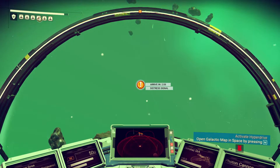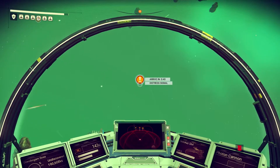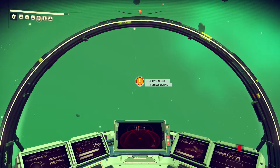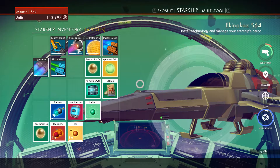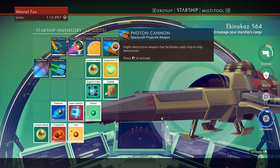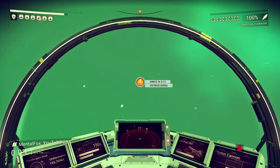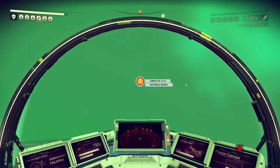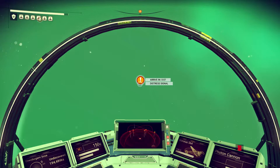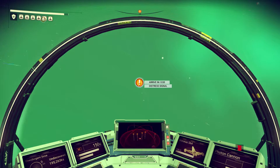Distress signal — what are you, hostile or not? Am I supposed to fly over here and try to help these people? I'm pretty wimpy. Let me look at my cannons real quick. That just tells me how to shoot. It doesn't look like I can add anything to my photon cannons to make them more powerful. Let's go check out the distress signal — I guess I don't know whether this is the right thing to do or not. Well, we're here.